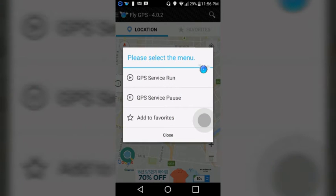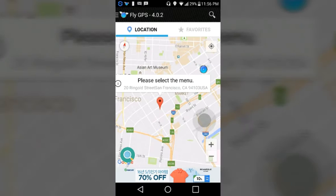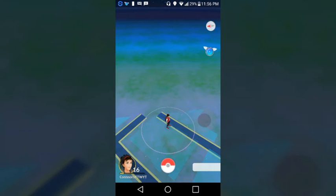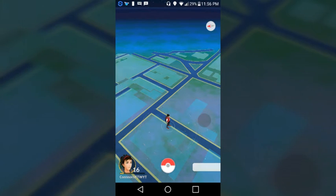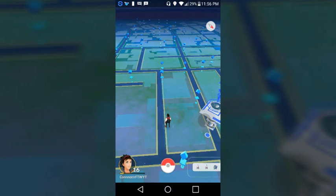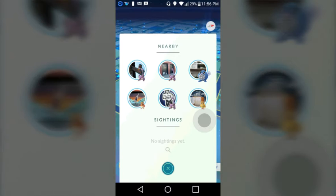We're in San Francisco now and I'm going to show you guys the new sightings page. So here it is — the new sightings page shows the PokeStops they're at. If you click the Poliwag and click View, it will show you the PokeStop they are at, so you can also go there. They have footsteps to show you how close you are.